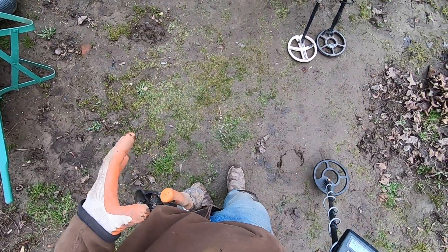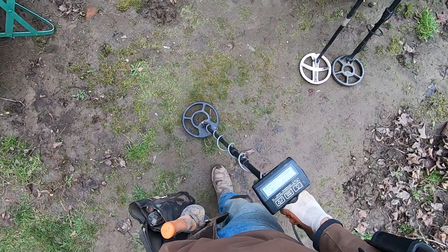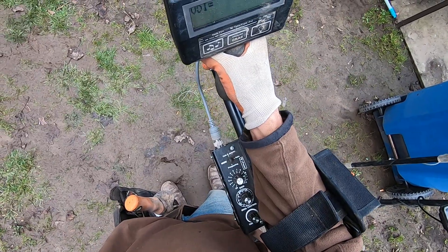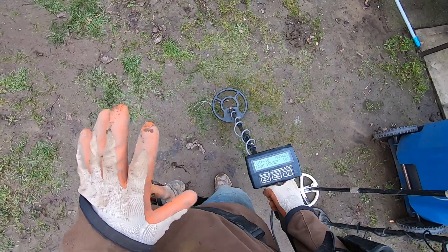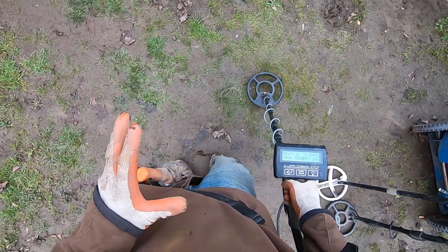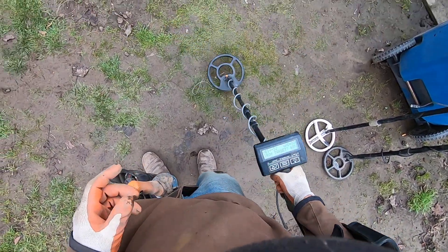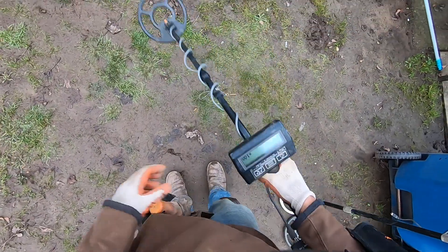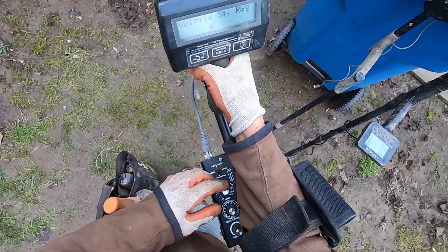That's why you don't really see me using concentric coils a lot except for the smaller ones — like the seven-inch on the Amphibio, which works really good. That's gold right there. I'll put it in gold prospecting mode. I've got a lot of relics with that machine, don't get me wrong, but that's the only thing we had for years and years, decades.